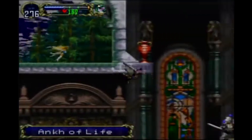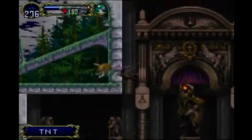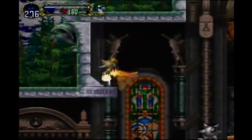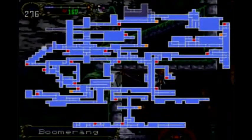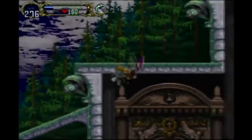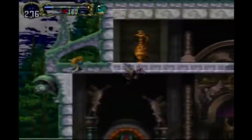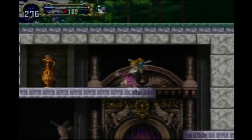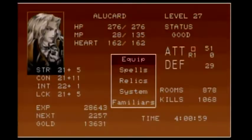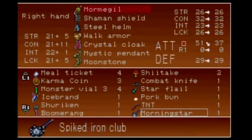The Unk of Life. TNT. And just fill out the rest of the map. Boomerang. The last little bit up here. Perfect. We can also get what's up here too. I almost used up all my magic. The Morning Star — is that stronger than the Mormigale? No, actually it's weaker.